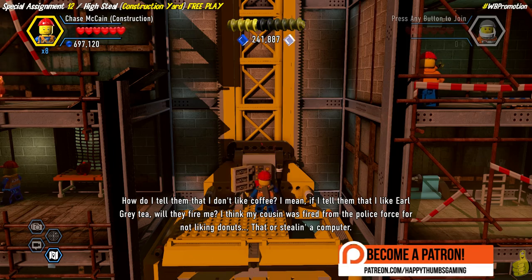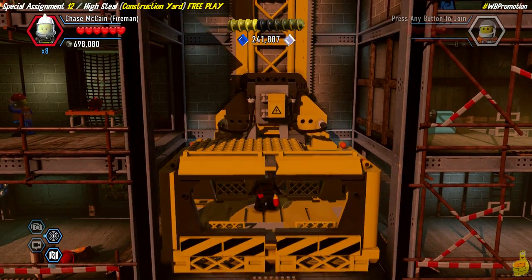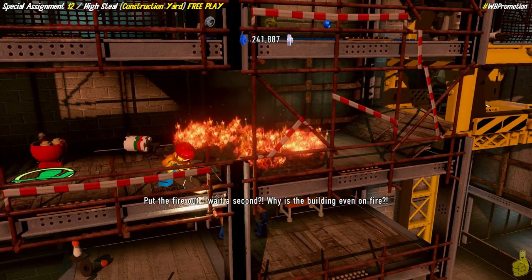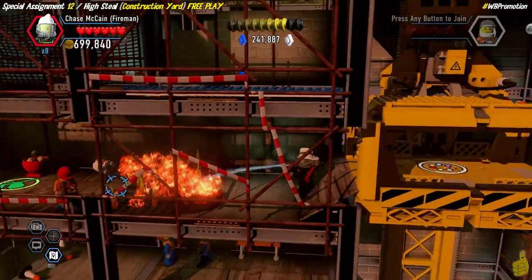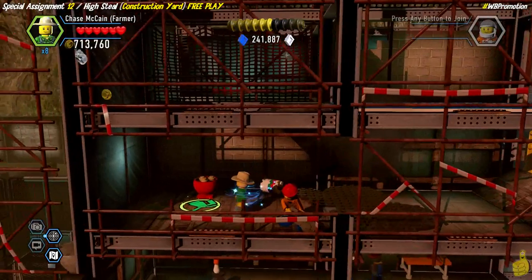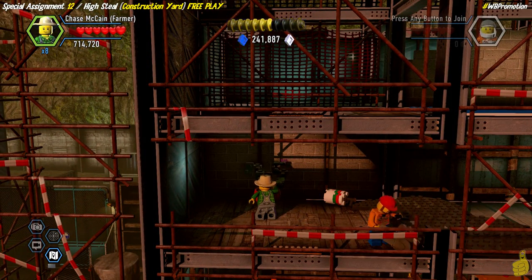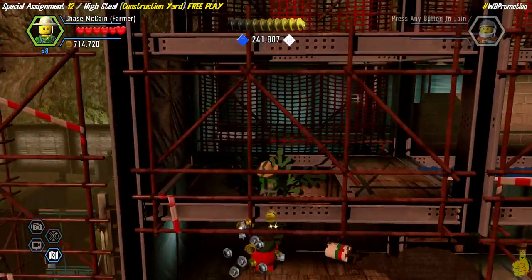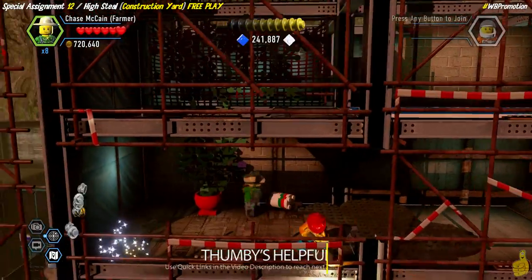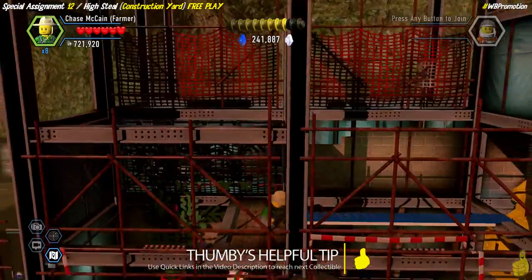We fixed the elevator, dropped back down, and now we've got some fire to put out. We use our extinguisher from the fireman's costume - missed with the first douse but the second one put it out with quickness. Now we pull out the watering can and climb up the old vine to the third or fourth floor. Watch that next step - it's a doozy!